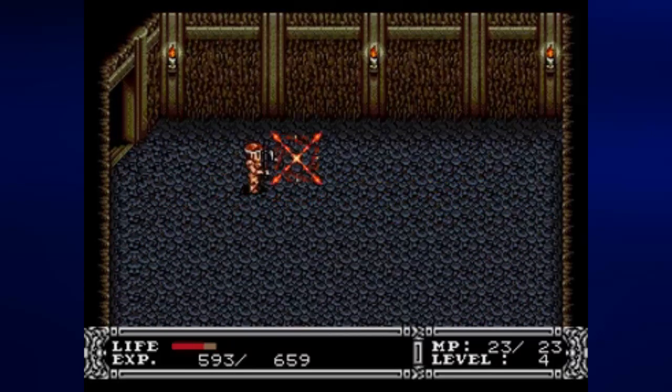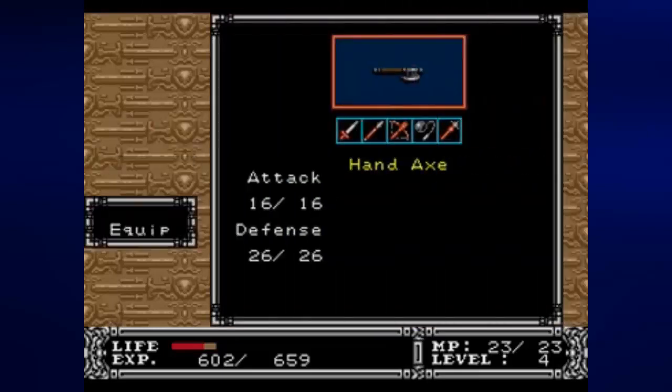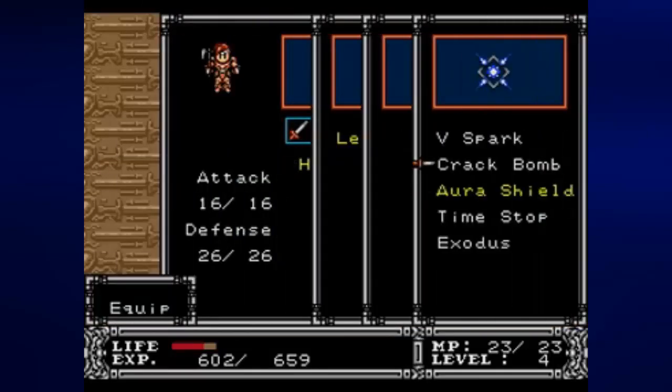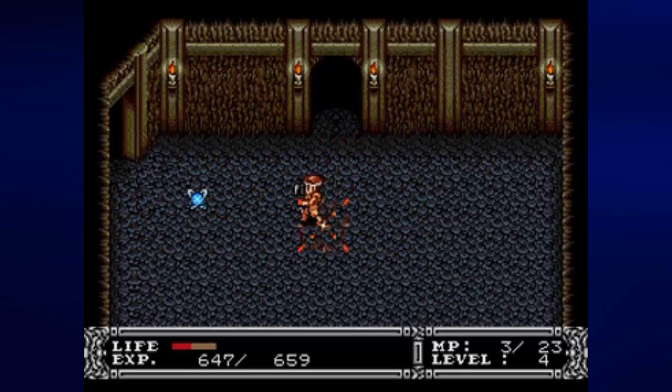After taking on some more worms and another flower, we go to the south to enter this room. New kind of spider enemy — gray and brown — takes more damage than the ones that were gray and yellow from the Southwest Cave. Whenever I go into this room, I equip the Crash Bomb and use it to get rid of all the enemies here. It definitely helps get rid of the spiders.